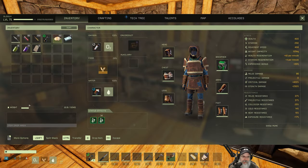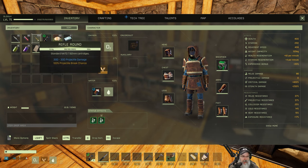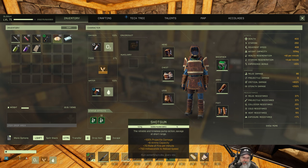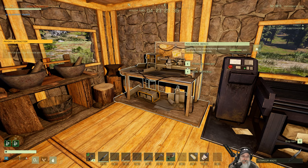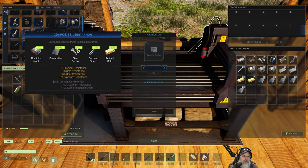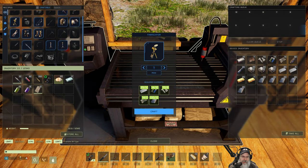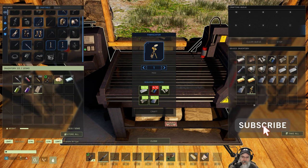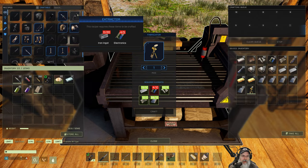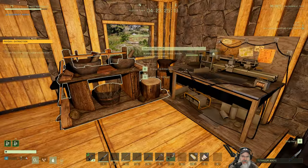I've already got quite a few arrows — 100 rifle rounds and 82 buckshot shells — and we do have the hunting rifle and the shotgun. So we're good to go. For the mission, we need to make a radar, so let's make that first. Boom, that's done. And we also need to make an extractor — looks like we need one more electronic and 20 iron ingots.